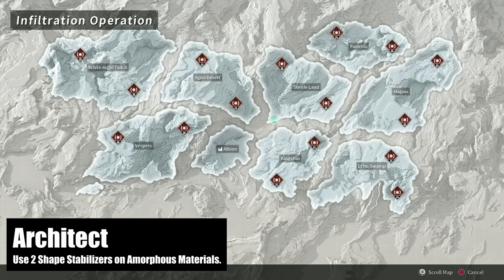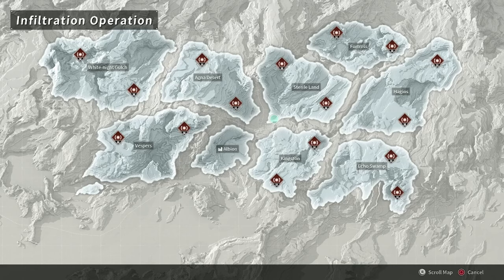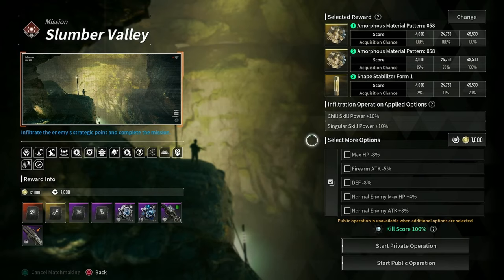When it comes to shape stabilizers, you have plenty of options. You can do outposts or special operations and get them at around 1.3–1.5% chances. The best way to get shape stabilizers though is to do the infiltration operation missions — the dungeons. These will net you a 20% chance at a shape stabilizer drop when you maximize your kill score. Thankfully they've removed the grapple and jump restriction for these and bumped a couple of them up, so you can get them done without needing to go all the way to the max.